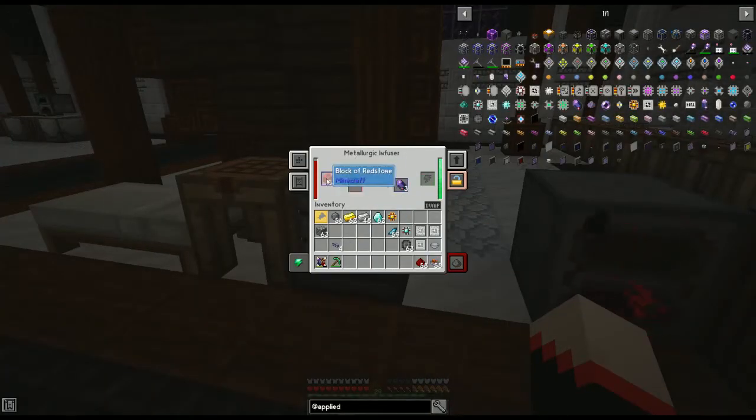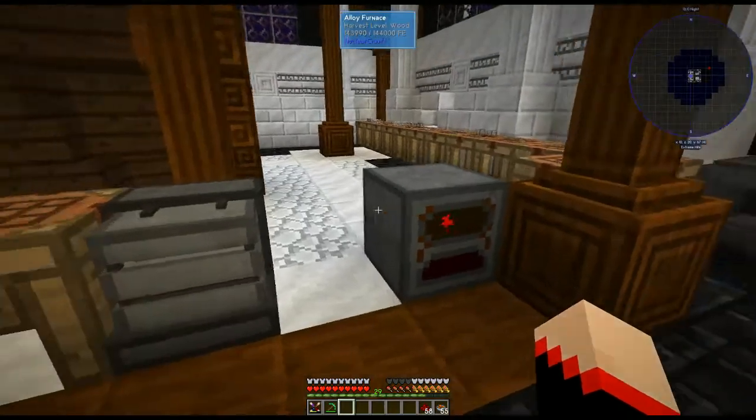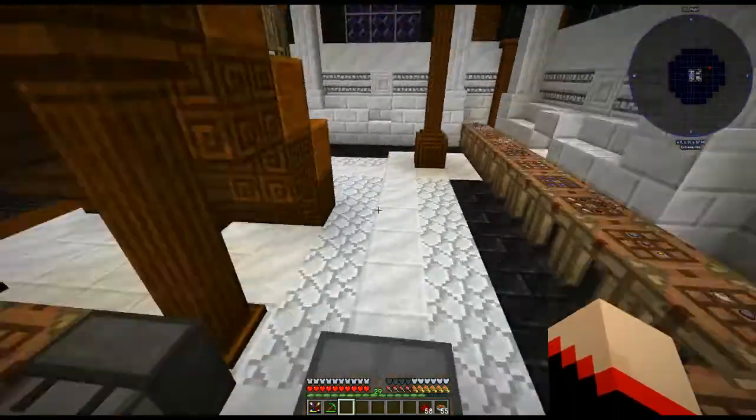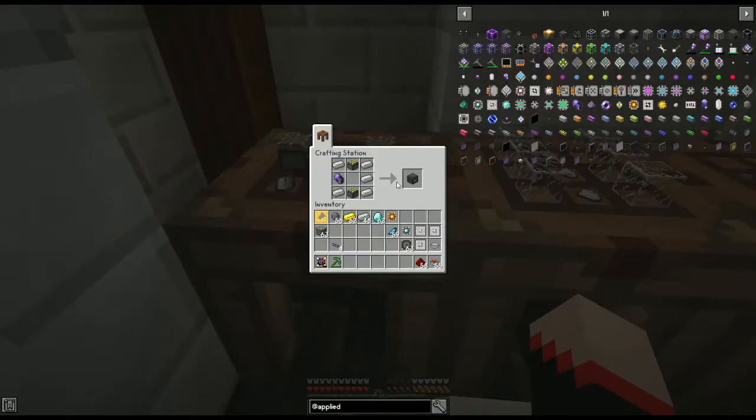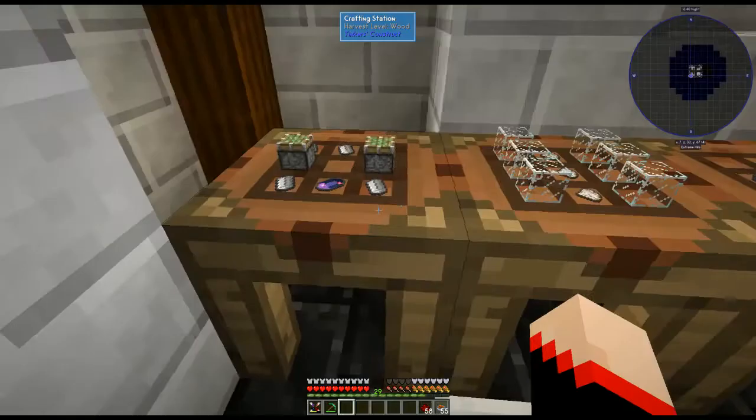With the metallurgic infuser, I like to keep a block of redstone in there, but that's just personal preference. So once we have a fluix crystal, we're going to make an inscriber. I like to make four of these for the different presses and one to actually complete the processors and circuits. You can start with just one — you can just swap these out. You're going to need two sticky pistons, five iron ingots, and a fluix crystal, and that'll make you one inscriber.